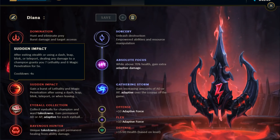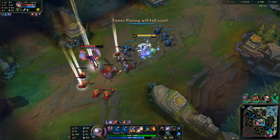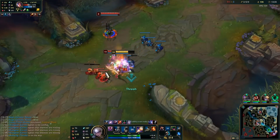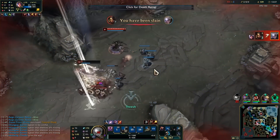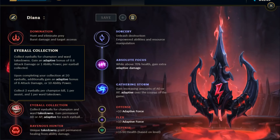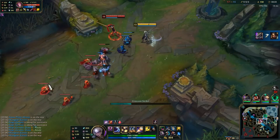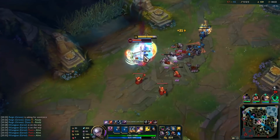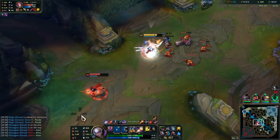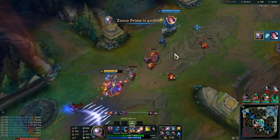The first minor rune is Sudden Impact. Once Diana reaches level 6, this rune will come into effect. Diana makes great use of the lethality since she gains some attack speed with her passive and relies on a third auto for an optimal combo. Eyeball Collection is probably the best as a default here, since the other two runes don't provide the snowballing potential of this rune. Simply put, the more kills and ward takedowns, the more you will gain AP and snowball the game.